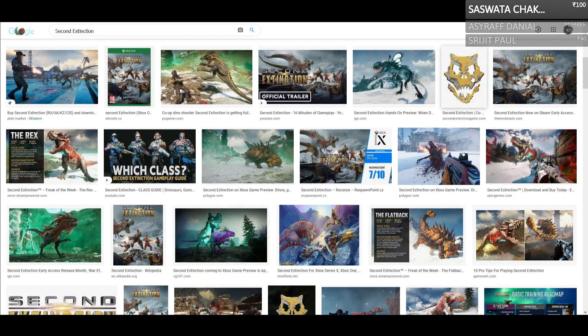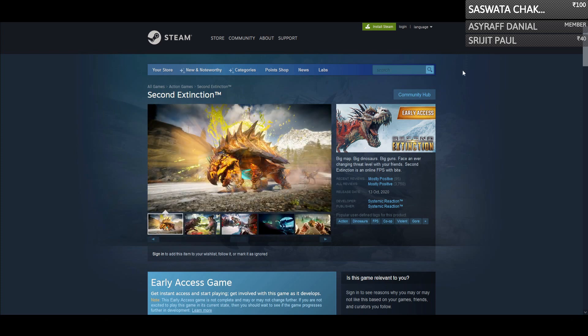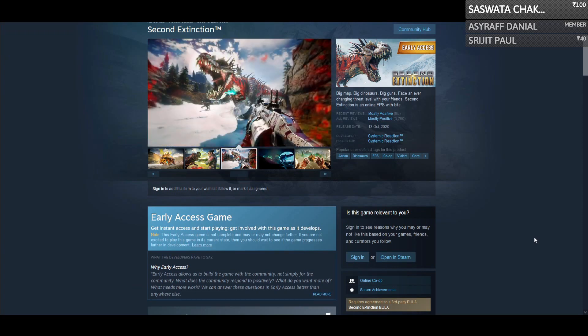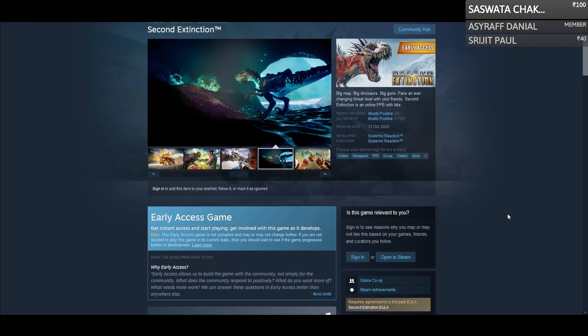If you look up Second Extinction and search for pictures, it's an exact match. This game is a first-person shooter and an open world one, but it is cooperative — you can play with up to two more friends, so three players total. It says that on the cover.